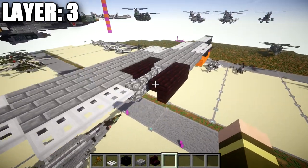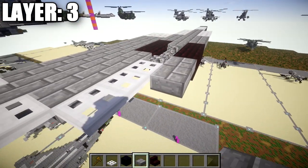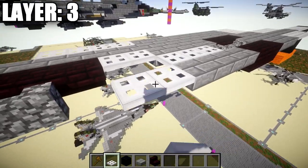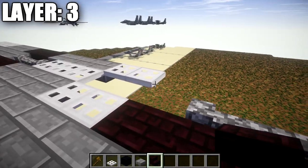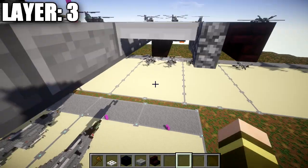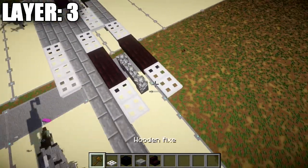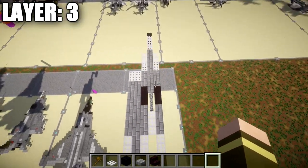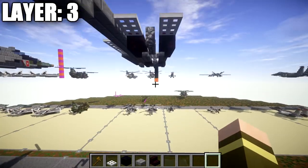After that, take stone brick slabs and go back four positions, followed by two iron trapdoors back. Then place a row of three stone brick upside-down stairs, followed by two iron trapdoors back. This row sticks past the cobblestone wall in the middle by one. This row is identical to the left side — just copy it over and flip it so the backs of the stairs face away from the cobblestone walls.